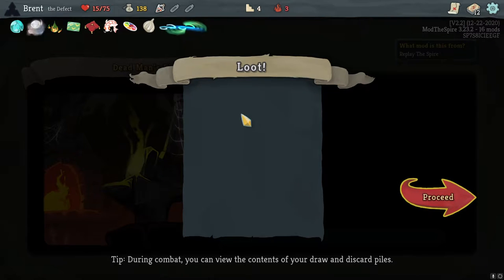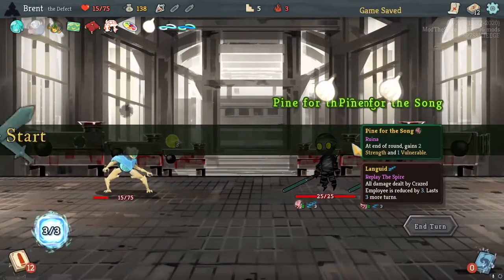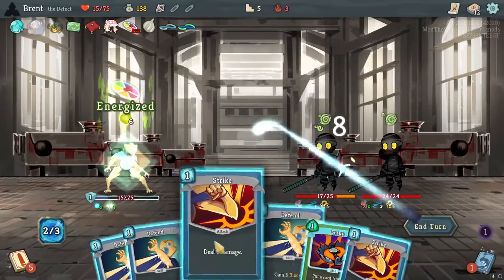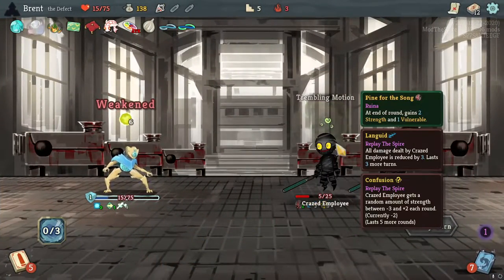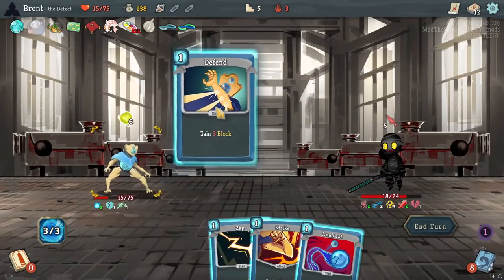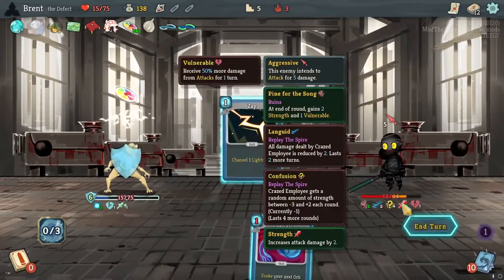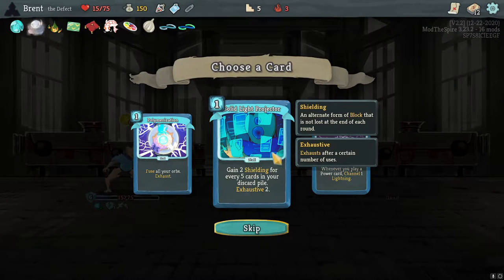Starting with five Confusion — those are actually better rings than sometimes you can get. These crazy employees kind of suck. Flying Knee — let's get as much damage out on them as we can. That was a good hit on the Lightning Strike; we can kill him with one attack now. We have four to do it — yes, we can! They're vulnerable. We want to Defend, or if we play another Strike we'll get that extra fifth Defend. We're good.